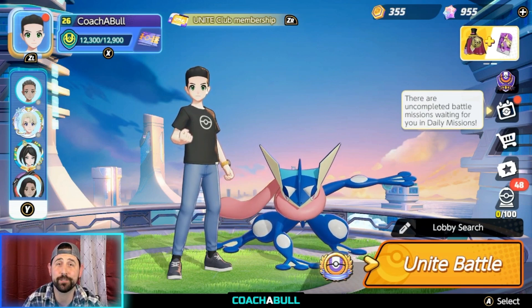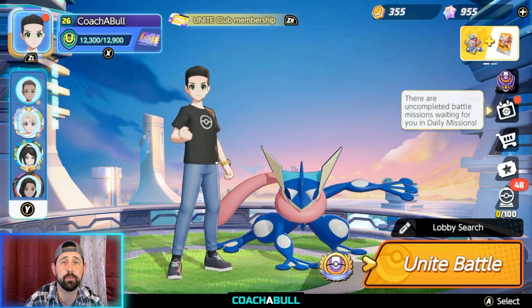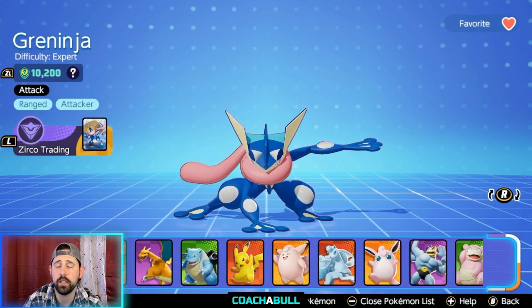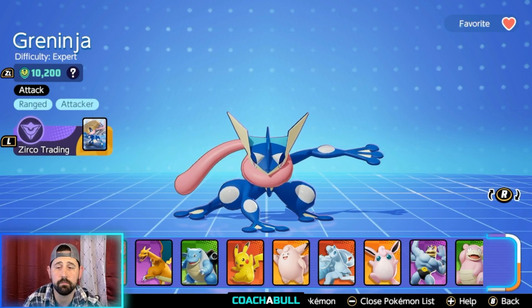Hey guys and welcome to Coachable, where I teach coachable moments. Today we're going to talk about Greninja — more specifically his double shuriken build. Greninja is a regular attacker, he does ranged damage, and he's classified as an attacker.